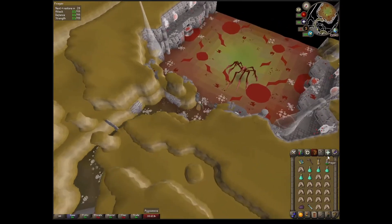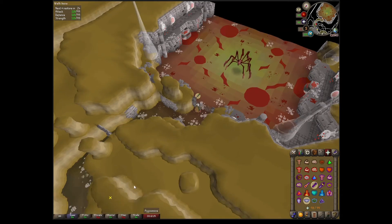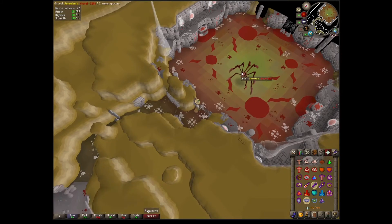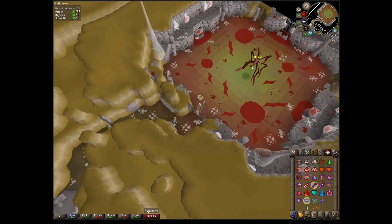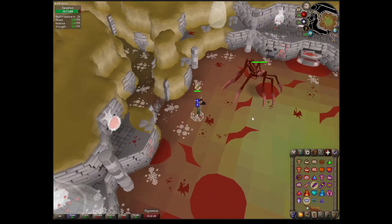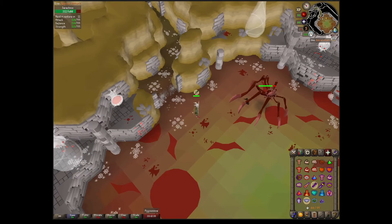This is a Hard Combat Achievement for Scurrius. I did it the lazy way with the Crystal Halberd — you can use a Dragon Halberd, but the Crystal does high DPS. I think you just need the Western Hard Diary done for sure.